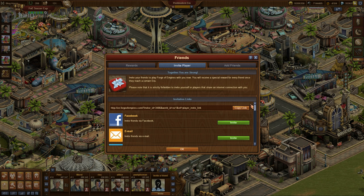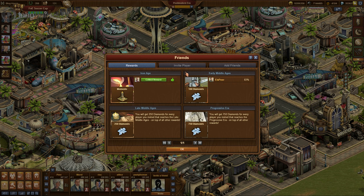And if they accept your invitation, if they join Forge, you will be rewarded for their progress in the game. So click on the first tab here again, the rewards section, and you see for every one of the players that you invited — every one of your buddies that joined Forge and that reaches the Iron Age — you will get one of these memento decorations. This is a new unique building, which is pretty good and awesome looking.